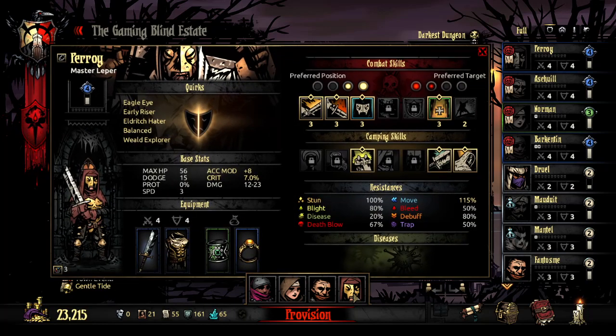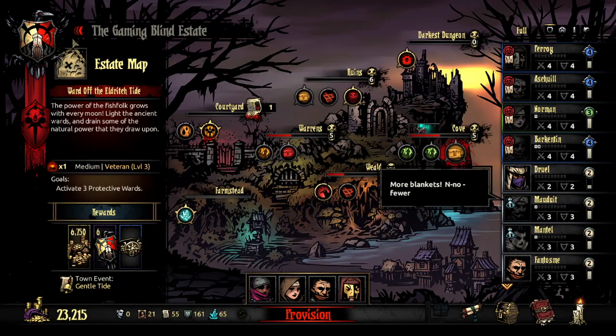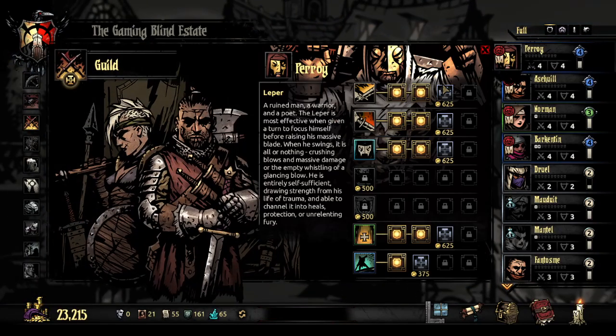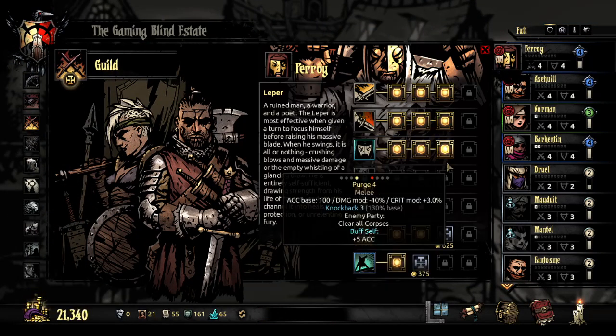I thought it was a short quest. I was gonna say I'll just do short quests — totally easy. But no, I forgot, it's actually not. Oops, I forgot to level up my characters' abilities again. I did it with their weapons and armor, but I forgot to level up their skills, which I really should be doing, especially for the Leper.